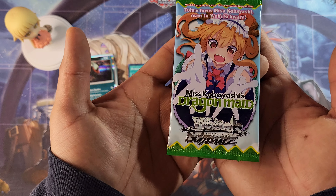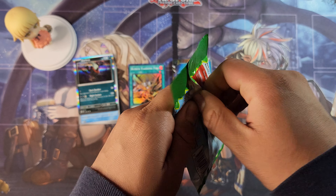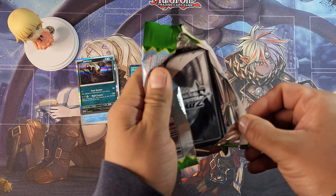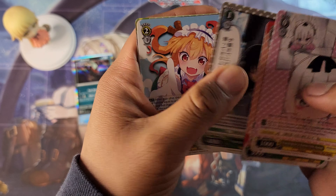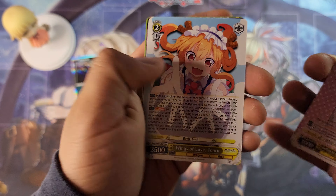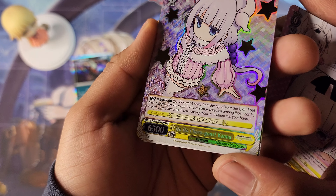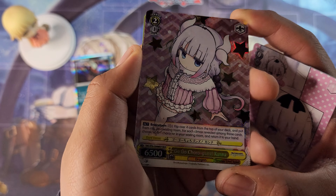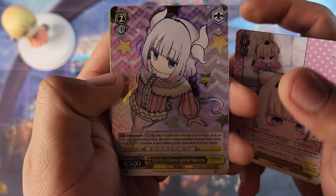Last but not least, everyone, we got Weiss Schwartz and we are opening the Miss Kobayashi's Dragon Maid pack. We're gonna have a lot of waifus, so the waifu winner is between Trunks and Weiss Schwartz. We got cute little Kanna, Conspiring Tohru, Fafnir, Wings of Love Tohru. We got a pull — oh man, it's just beautiful! We pulled beautiful cute little Kanna.